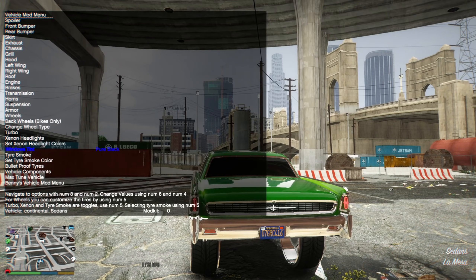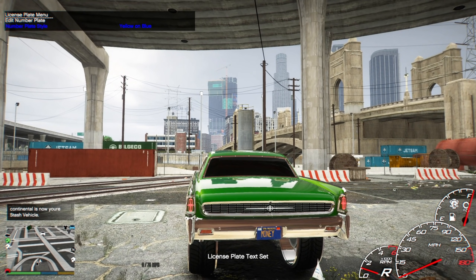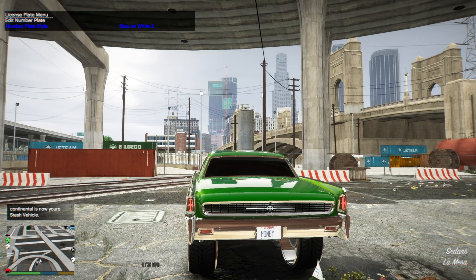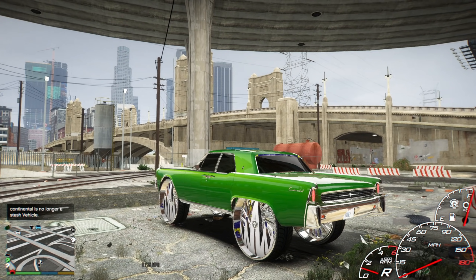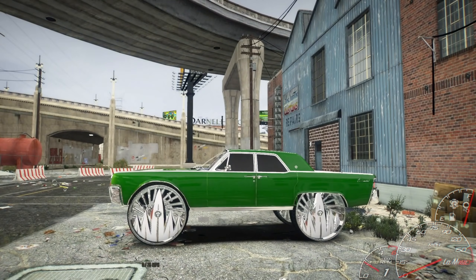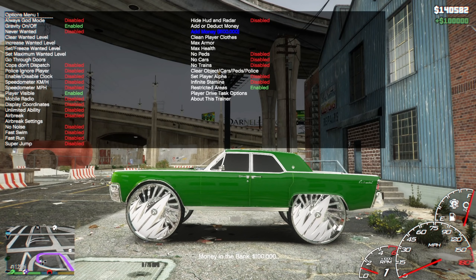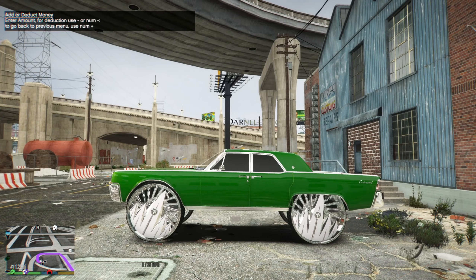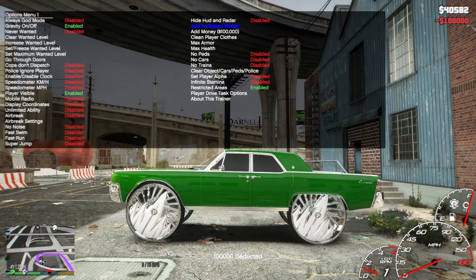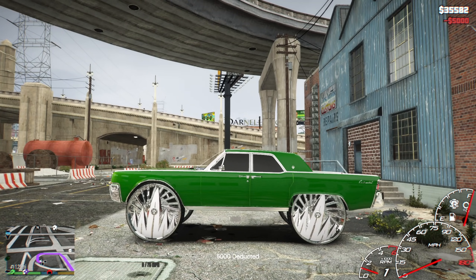We're gonna change the license plates to 'Money.' Let me see what I go into to change the license plates. Okay, 'Money' — that's what I'm talking about. We're gonna change these to 'Exempt' because you know that's an old school. I need to hit it again to make that not a stash car. We're gonna deduct five thousand for the paint and the tint. Oh, I accidentally added a hundred thousand — we're gonna have to deduct that. Okay, deduct that, then deduct five thousand.